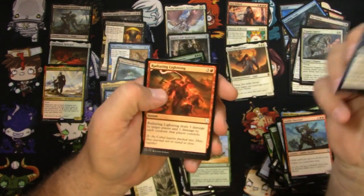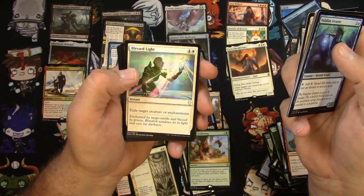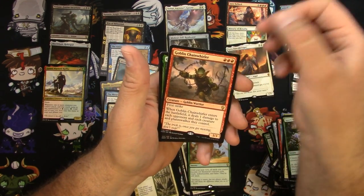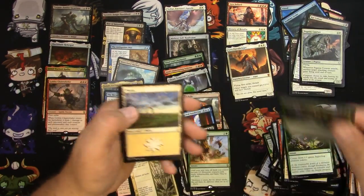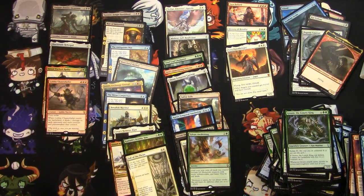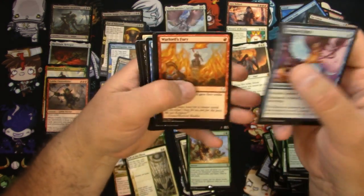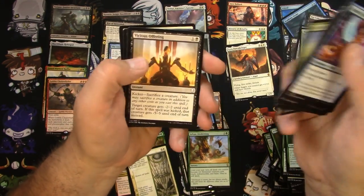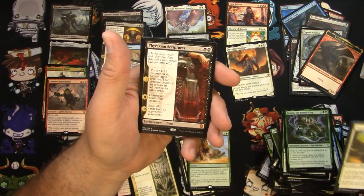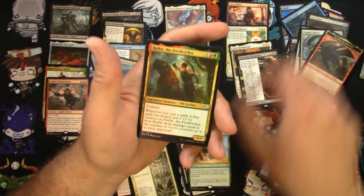Wouldn't mind getting a Teferi, just saying. Syncopate — there he is on that card. Blessed Light. Spore Swarm. Memorial to Glory. Goblin Chain Whirler — very good rare there. And a Grun the Lonely King. A Karak's Blade Wing — legendary dragon token. Flying Cats again. Rescue. Dauntless Bodyguard. Seal Away. Phyrexian Scriptures — well, there's another Mythic. There's that Apocalypse symbol, just bleeding from the eyes. Cool. And a Hallar, the Fire Fletcher.